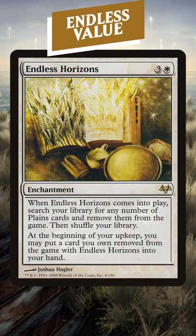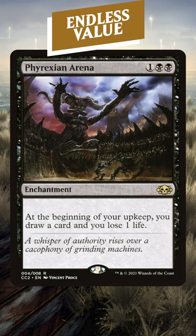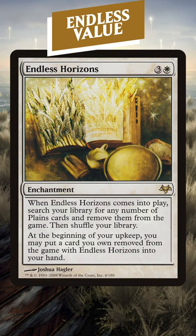Endless Horizons is the white Phyrexian Arena. Okay, that might be a little bit of hyperbole, but it's really, really good.